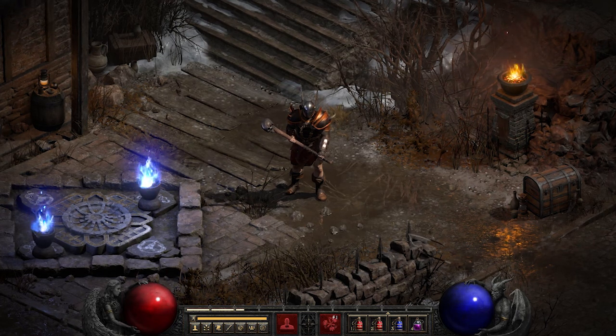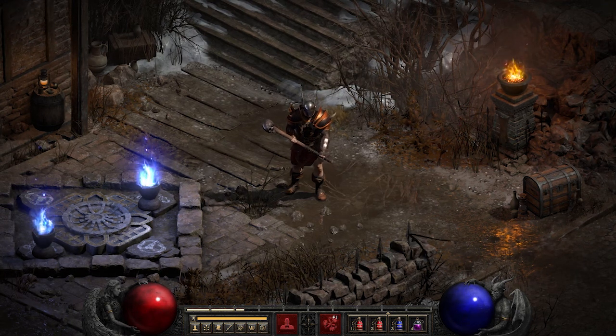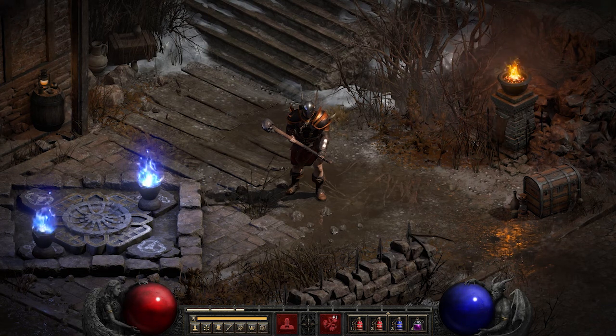On two-handed weapons, the hit frame checks after frame 8 are at frames 14, 12, 10, 8, 6, and 4. And the breakpoints for that are 15, 0, negative 10, negative 30, and negative 60.